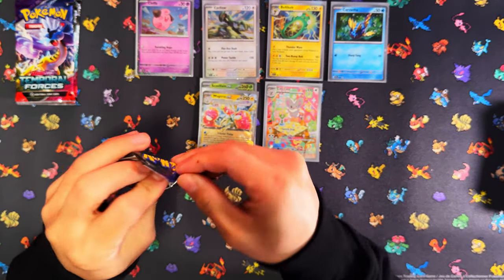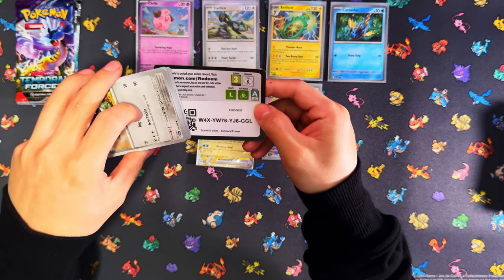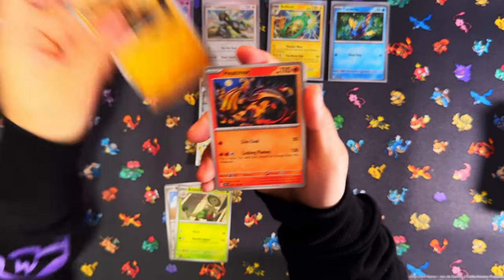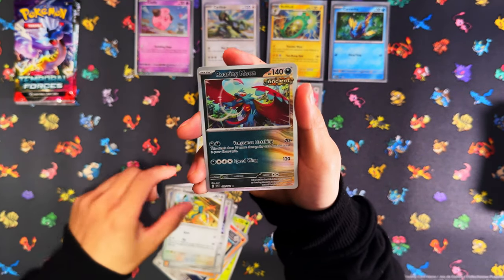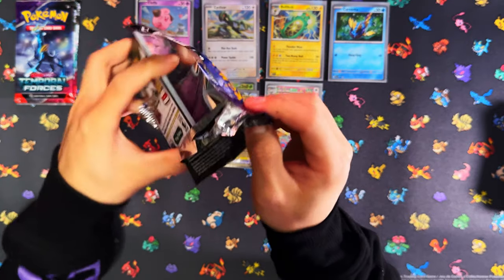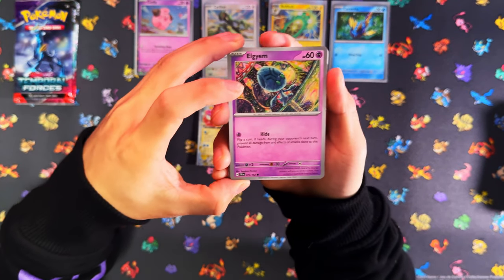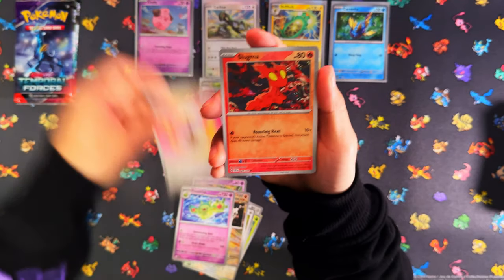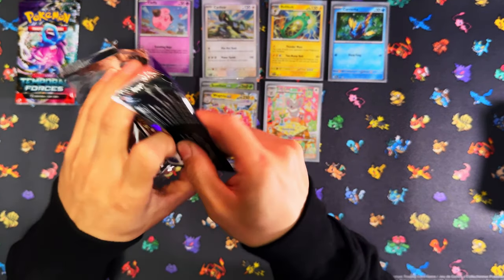All right, moving on to Cleffa now. Is Cleffa going to do us better? Let's see. First pack - I think I see texture, this might be a hit... nope. Roly poly, heat more, puffing like rock metal cross. First pack was completely nothing - I thought it was texture but it actually wasn't. Second pack, anything in this one? I think I see texture again, although it might just be my lighting.